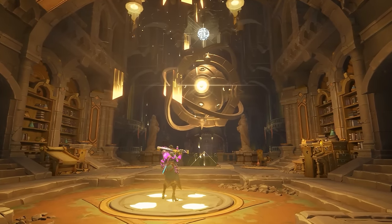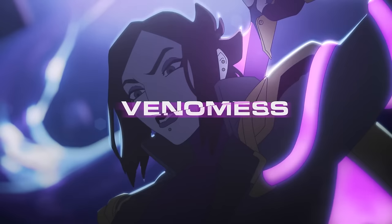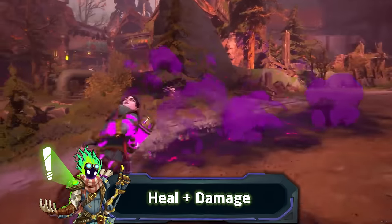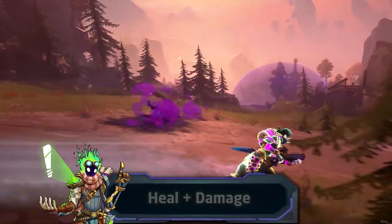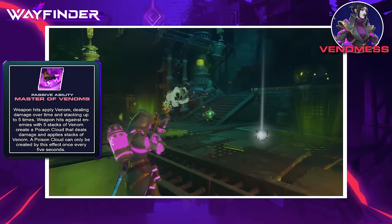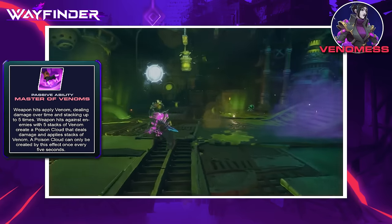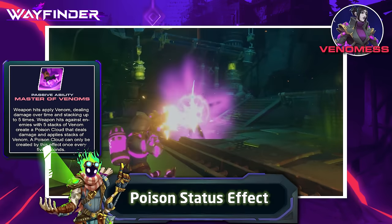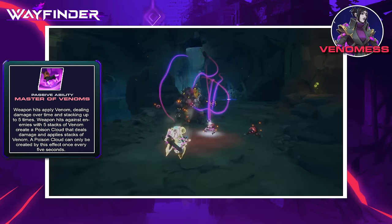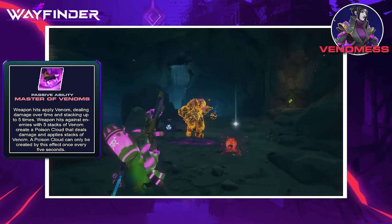The final character at launch is Venomist the Alchemist, a Survivalist archetype wayfinder specializing in using poison to deal heavy damage and using that same poison to heal nearby allies. Her passive, Master of Venoms, applies a damage-over-time venom on enemies each time she hits with her weapon, stacking up to 5 times. If she attacks a target already at 5 stacks, a poison cloud spawns at that location — an effect that can trigger once every 5 seconds.